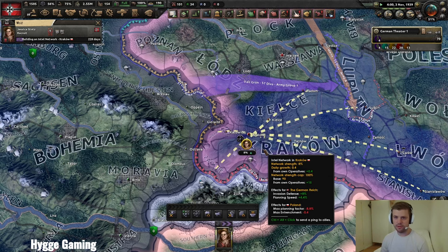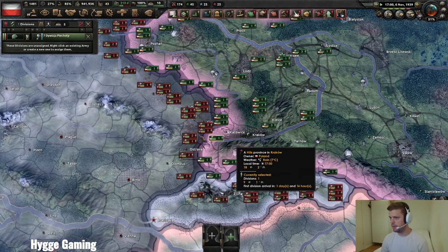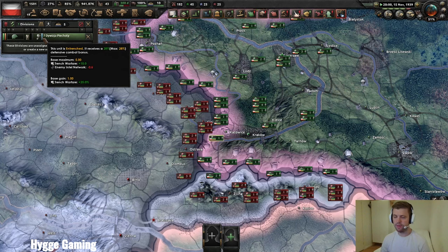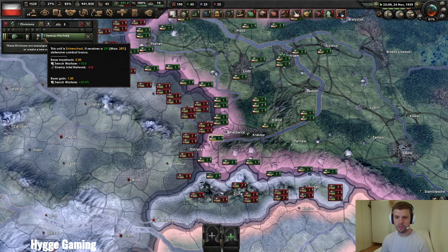So how much is 5 entrenchment? If I tag over to the Polish player and look at the entrenchment, he's right now on 30% which is max. You can see my enemy intel network is popping up. His maximum entrenchment giving him 30% was 15, so I can basically remove one third of his entrenchment by building a spy network in that zone where I want to attack. Which is really, really powerful.